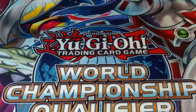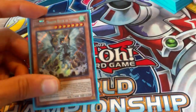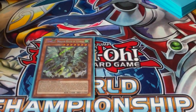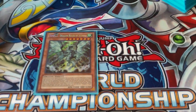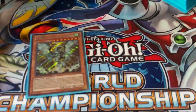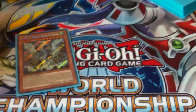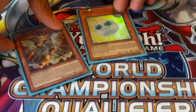Then we have one of my favorite techs — the Tempest. I was looking at the deck: you play ten Winds and six Fires. The reason I'm not playing Blaster is because I'd only get about three uses out of it. But with Tempest, I can ditch Spore and get a Debris Dragon. If I have another plant in the grave, I can go Debris Dragon, get the Lonefire, make Black Rose, and still have Tempest for the next turn. It's already live because Black Rose is a dragon.